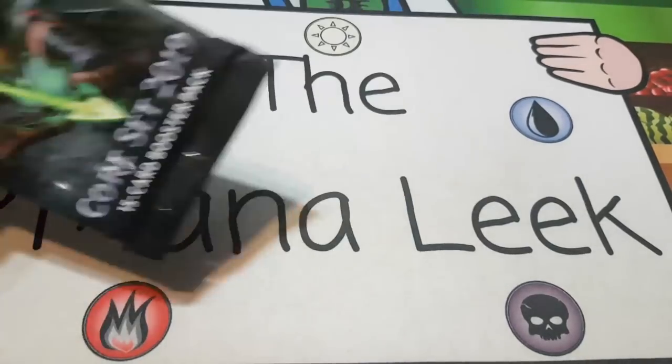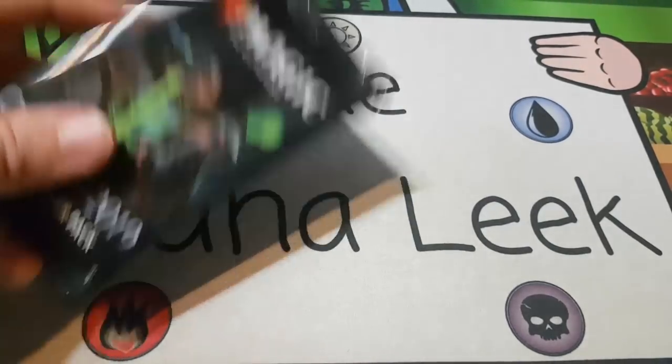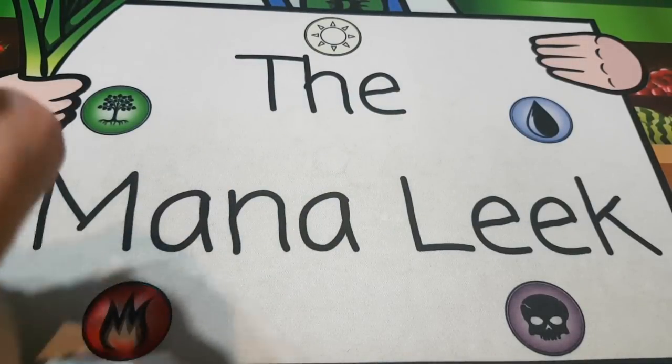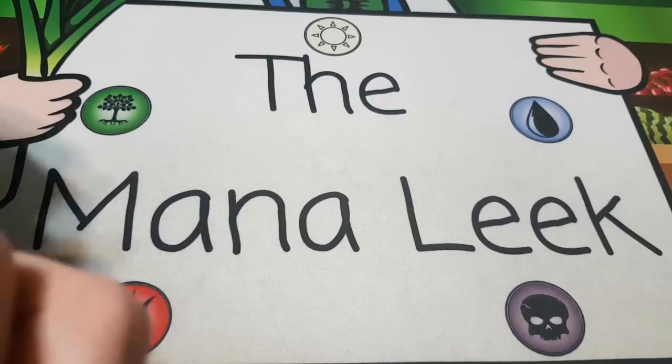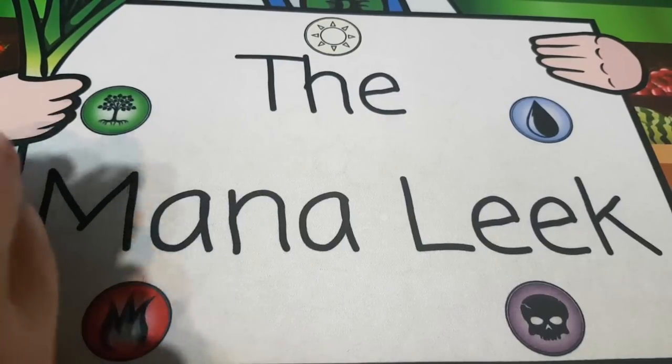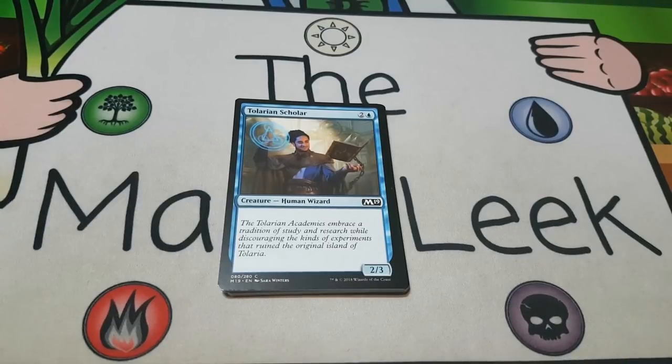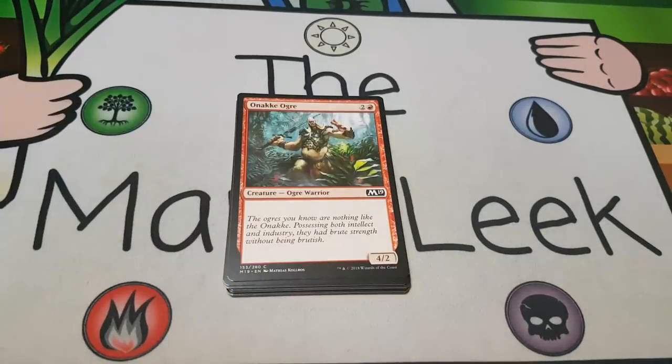We're going to crack this pack open, see what's in it, and see what we would take pack one, pick one if it was a draft. Up first we've got ourselves a Tolarian Scholar — two and a blue for a creature human wizard at common, it's a two-three and that's it. There's no wizard tribal in this set, there's no reason to play this if you don't have to, and you're certainly not first picking it.